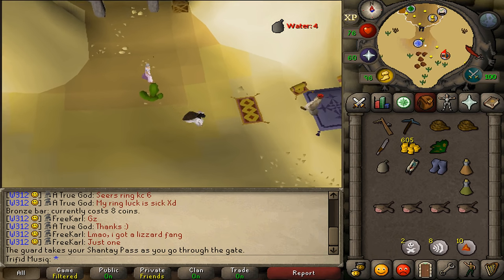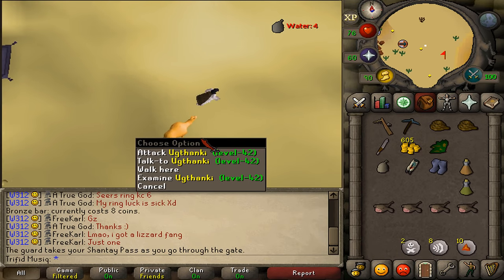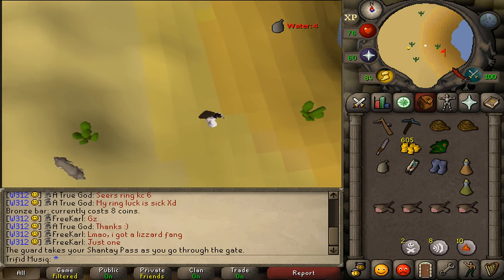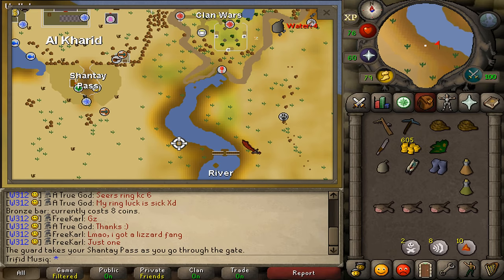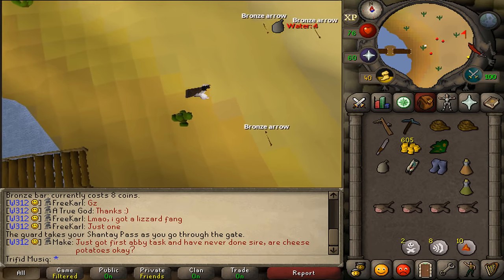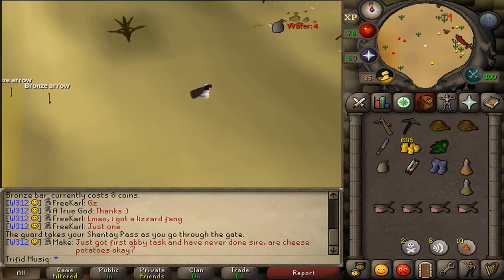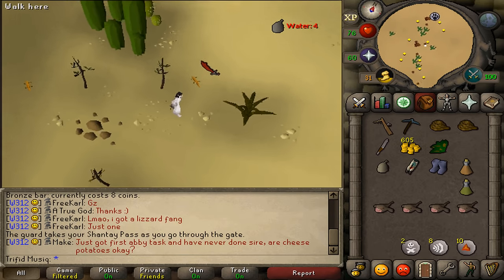Next, let's run south-east and cross the bridge. Pass aggressive level 42 camels, just keep going east-south-east towards the River Elid and go to the bridge. After crossing the bridge, go east until we see a hunter sign. Head towards that hunter sign — here we will find orange salamanders and some yellow birds.